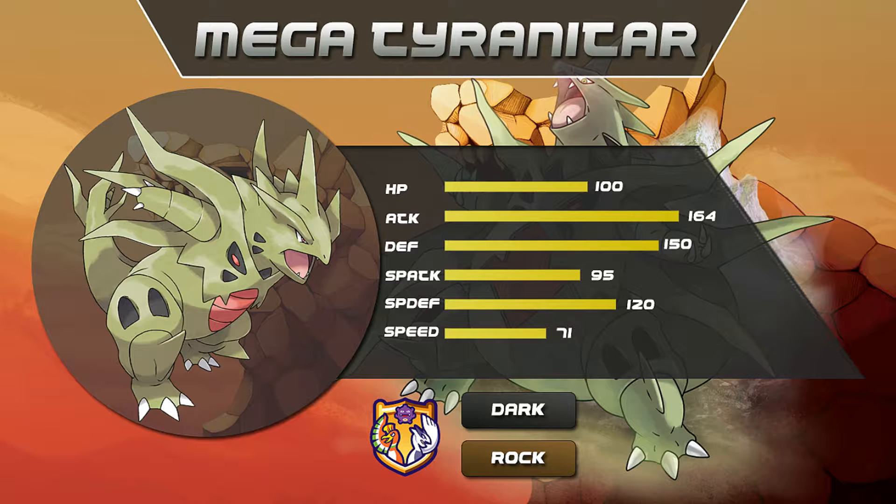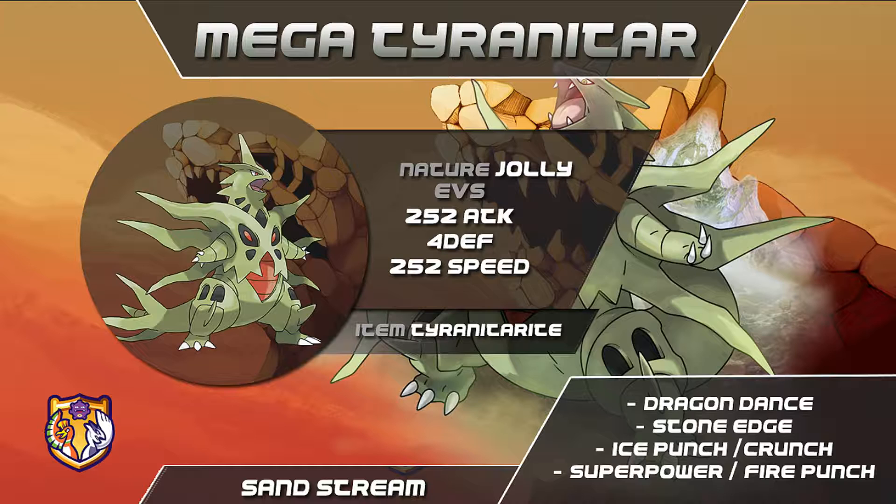Moves. After one Dragon Dance, Mega Tyranitar is a deadly sweeping machine that can outspeed prominent threats such as Weavile and Tornadus-T. Stone Edge is the main STAB move for hitting bulky Fairy types such as Clefable and Mega Altaria, and packs the most power of any of Tyranitar's moves. Ice Punch covers Gliscor, Garchomp, and Landorus-T, which will try to end Mega Tyranitar's sweep. Instead of Ice Punch, you could possibly run Fire Punch to hit Scizor, Ferrothorn, and Skarmory for a lot of damage, but Ice Punch is usually better.